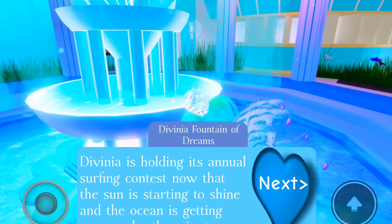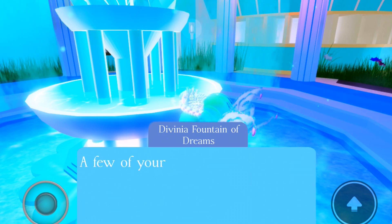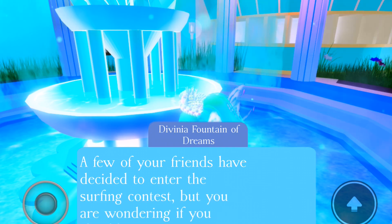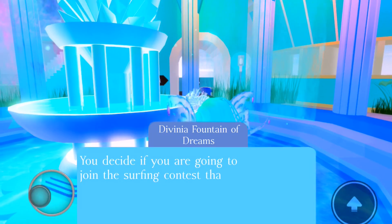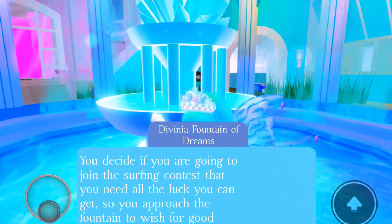You come to the fountain, you use it — that means you have a chance to win the halo as soon as you put in some diamonds. When you click on the story, it does not matter what story you pick; any story will do. You don't need to reset your character unless you really want to hear the storyline of a certain story. You decide if you are going to join the surfing contest — you need all the luck you can get, so you approach the fountain to wish for good fortune.